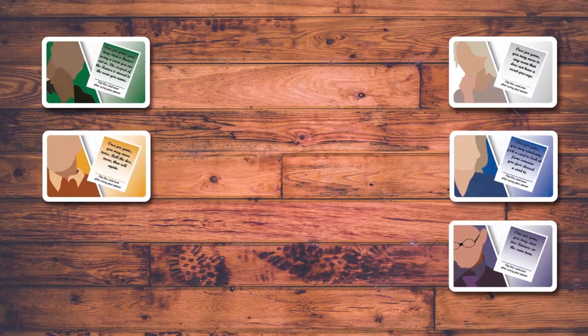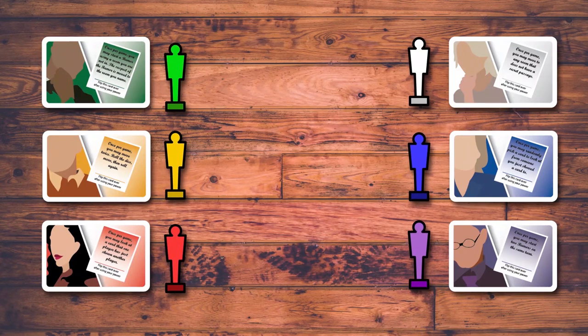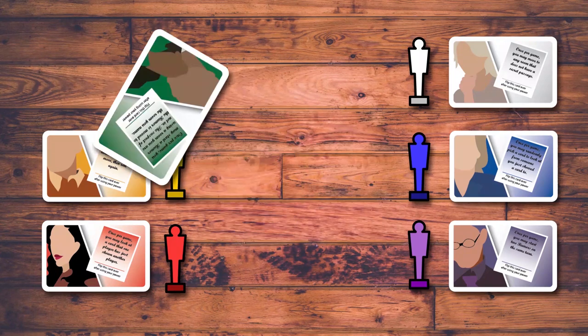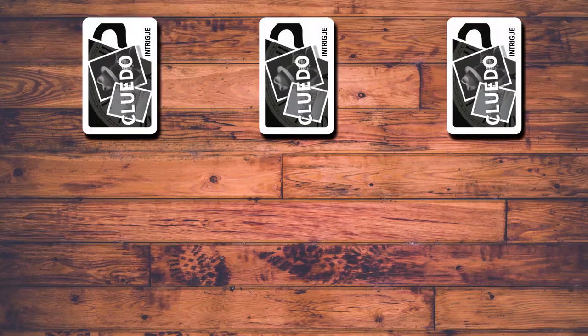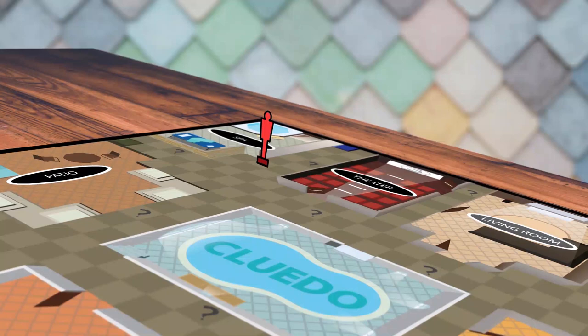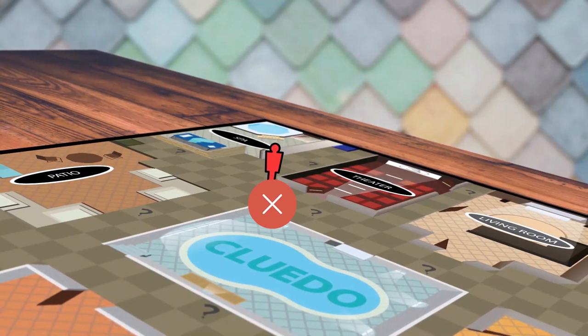Rules: First, each player will choose one of the character tokens and the personality cards which represent the character they chose. Each character has a special ability that can be used one time. Second, the intrigue cards will be shuffled and placed to the side. Third, a player cannot move their character token diagonally on the board.